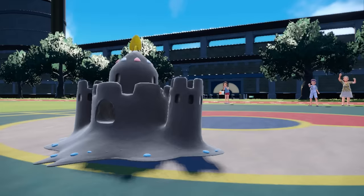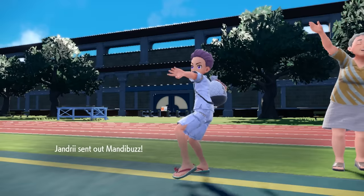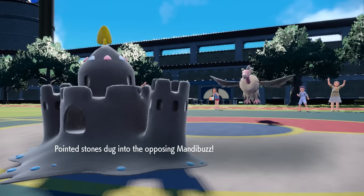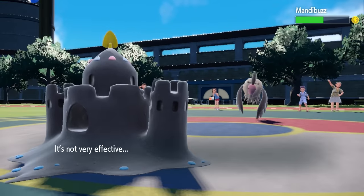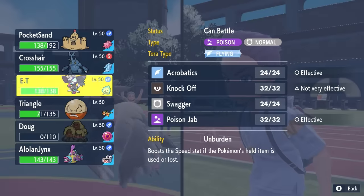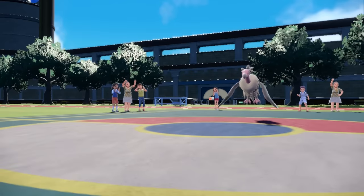I'm going to go for the Shadow Ball this turn — I expect they probably switch into something that can dodge the Earth Power, and as they do, of course, they go into the Mandibuzz. This thing comes in, takes that Stealth Rock damage, which is exactly why we want to set that type of thing up. And while we are able to hit it with the Shadow Ball, it's going to do pretty much nothing. So I'm in a situation where I kind of need to conserve the Sandygast for the Goodra — I've done a lot of chip to it so I'm happy with what I was able to do.